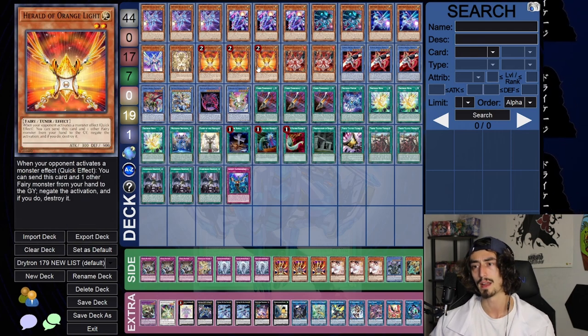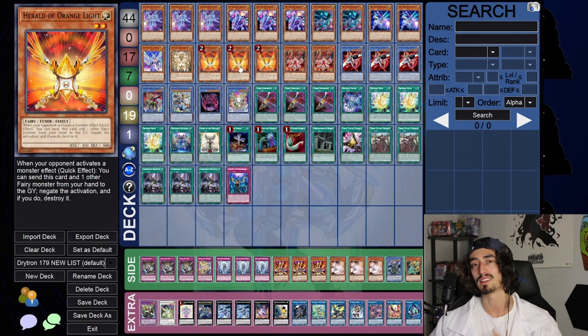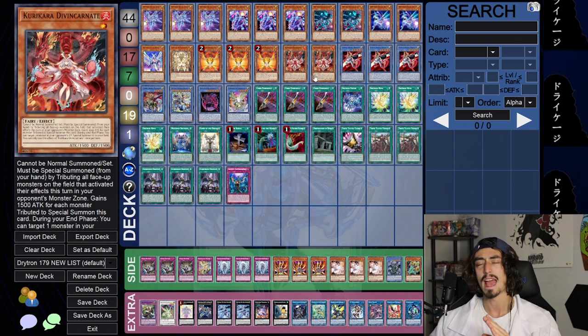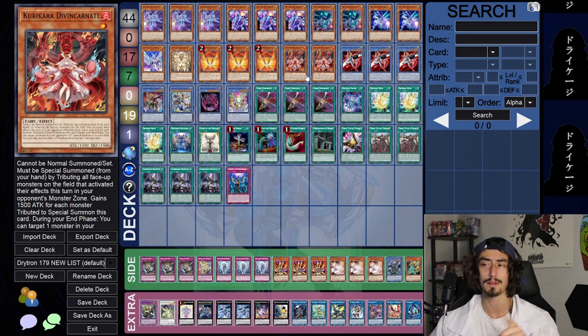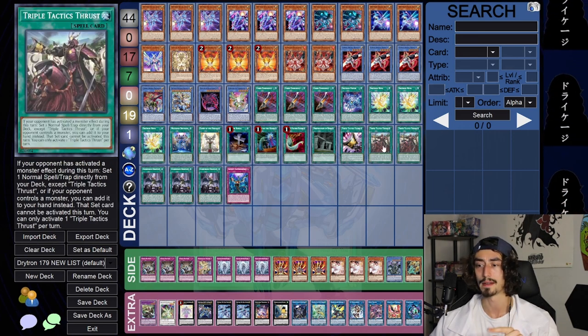We've got our triple copies of Orange Light — so glad you've come back home to us. All we need is Eva Unban and we're going to be chilling. I'm maining Kurikara because it's also a Fairy — more fuel for the Herald of Perfection. It outs things like Noir, which is tricky, and also outs Apollousa, which Manidium also tends to end on. And if you do have to take care of a Noir and they get the add back off the Continuous Spell, not the end of the world, because you're playing Drytron and you might be able to knock their butts out anyway.